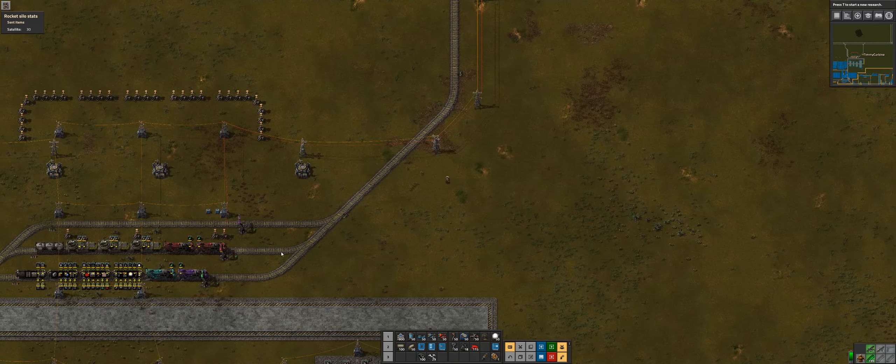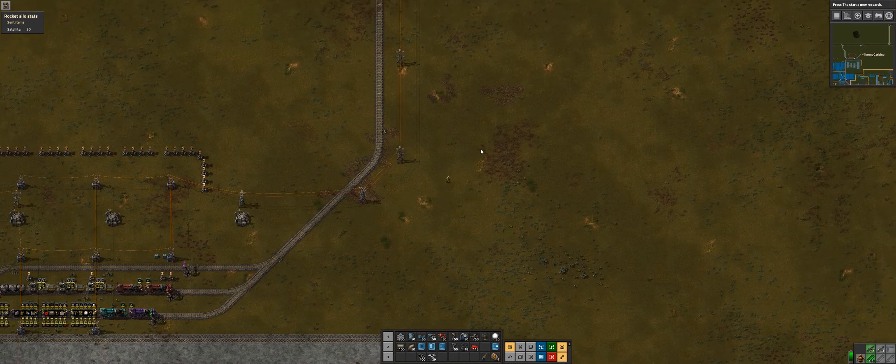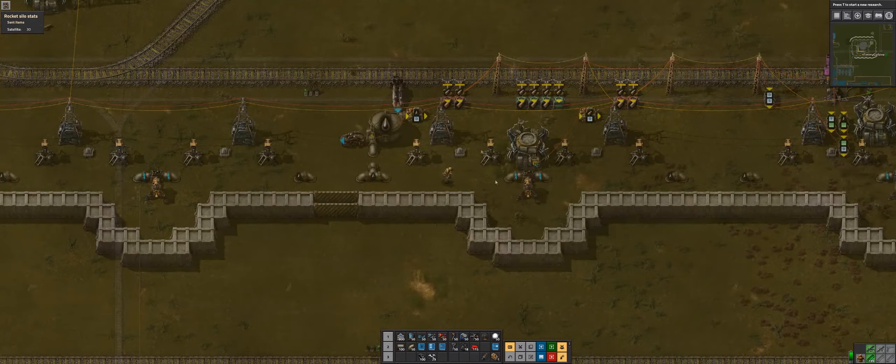Let me run up to the outpost real quick. The train's on manual at the moment so it won't do anything, but if we flick it over to automatic it still won't do anything because it needs two conditions: number one, it needs 300 artillery shells, and number two, signal S needs to be greater than zero. We're going to run up to the outpost and I'll explain where that signal S comes from.